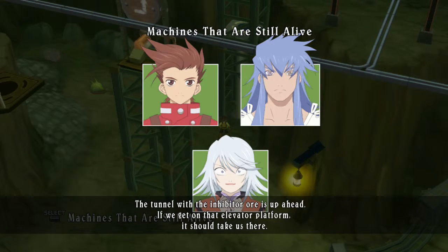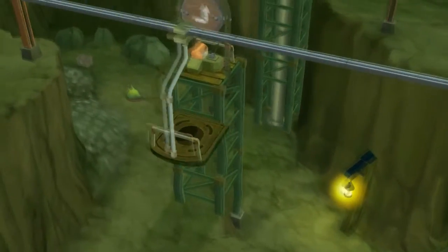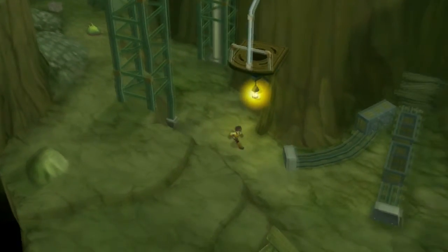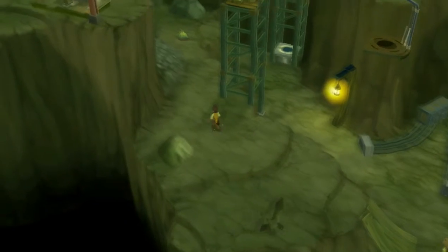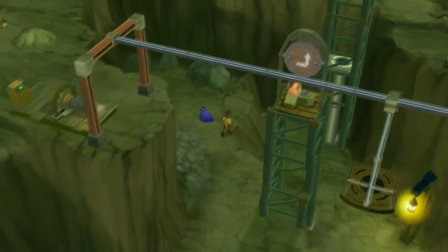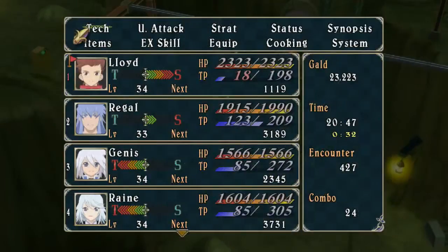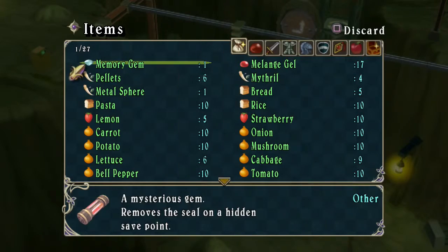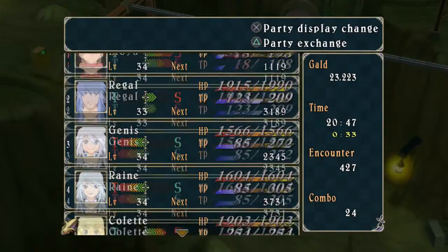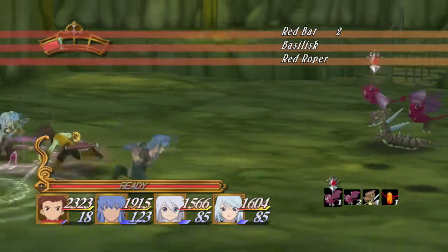So anyway, ignoring her for a minute — where's the inhibitor ore? The tunnel with the inhibitor ore is up ahead. If we get to that elevator platform it should take us there. Okay, let's go up. I found some items — looks like something that goes to Zelos. We have a memory gem so we can open a safe thing.